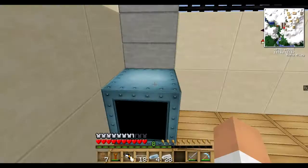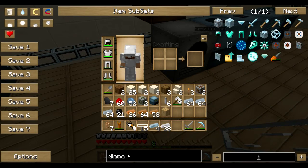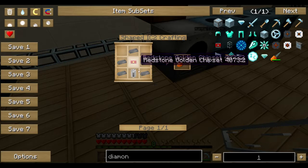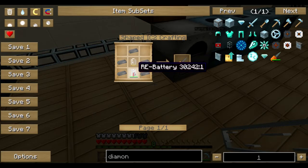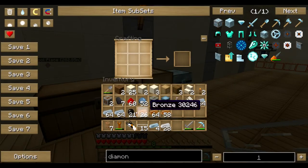Oh, I need a drill - preferably diamond. Let's see how do I make a diamond drill. It requires a drill and three diamonds - that's not too bad. However, it also needs an electron circuit: two redstone and one copper cable. Yeah, I'll do that now, why the hell not. I'm gonna need some more cabling though.